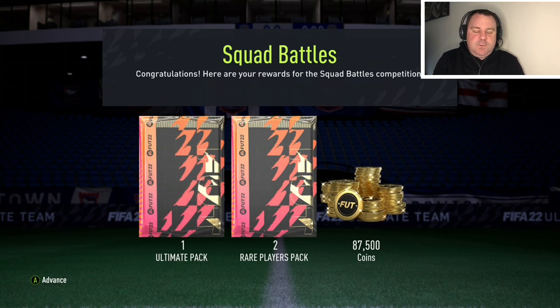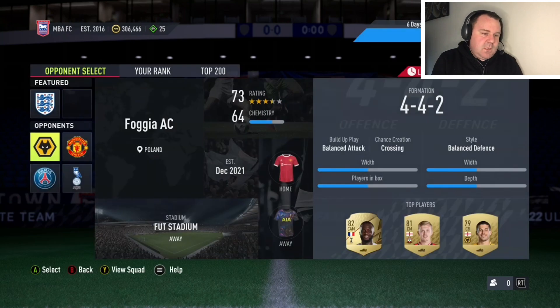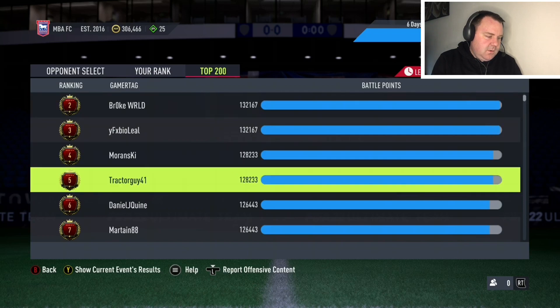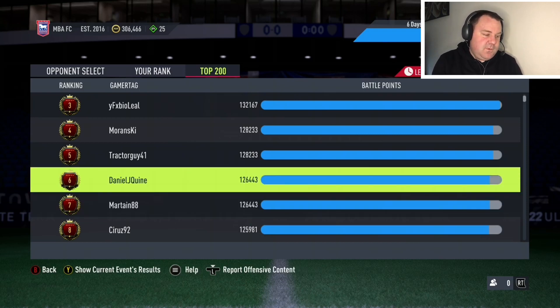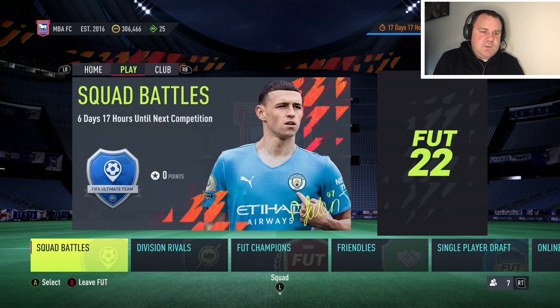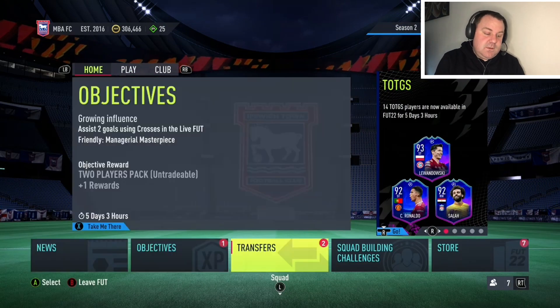That gets us the 87 and a half thousand coins, the two red player packs, and the ultimate pack. On the leaderboard you can see 126,443 — about 60 points off my PB so far this year. There's my cart partner for the week, Dan, who I've been doing coaching with. A decent score, but frustrating because we've hit that mark a few times and we really want to get that extra win so we can say we've won all 40 games.